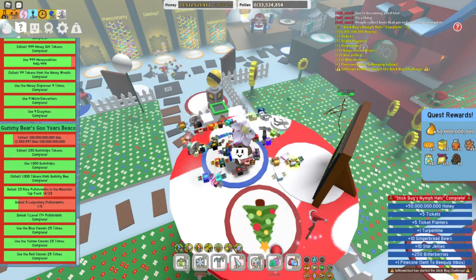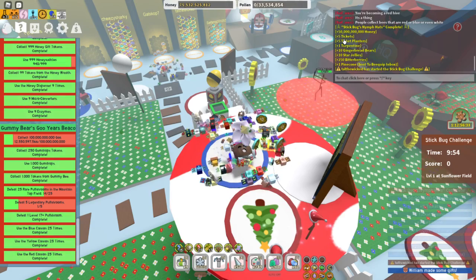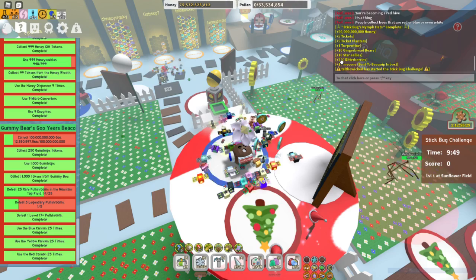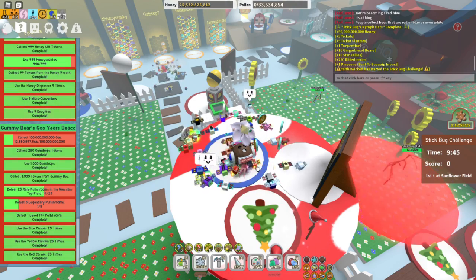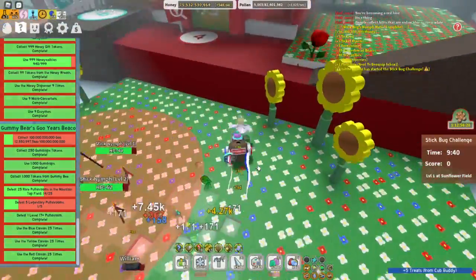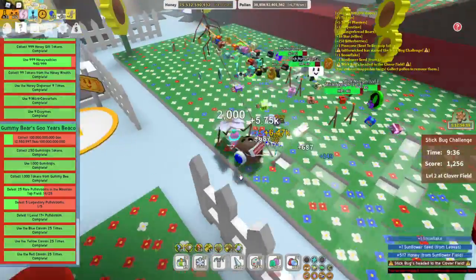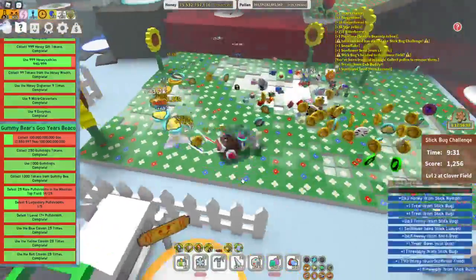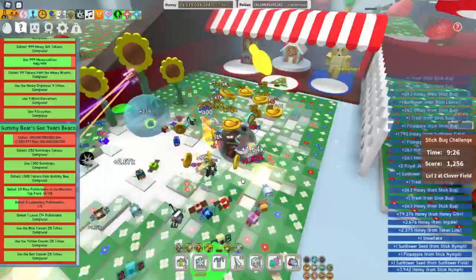It looks like a Stick Bug Challenge is starting. You get 50 billion honey, 5 tickets, 5 ticket planters, 1 turpentine, 10 gingerbread bears, 10 star jellies, 250 bitter berries, and 1 pine cone to the beequip box. Let's go start our Stick Bug Challenge and see how many Stick Bug Nymph hats we can get. It always starts at the Sunflower Field, and then it's random where he goes after that.